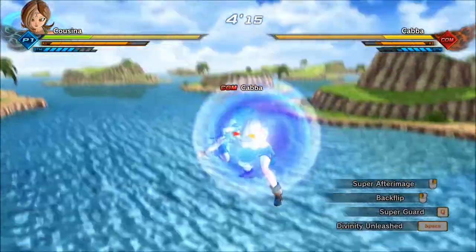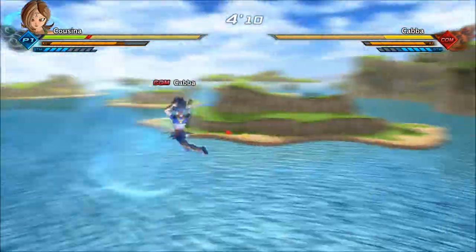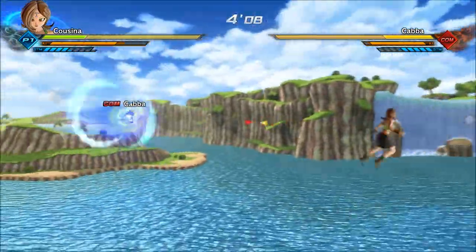Here's Super Guard. This will drain your Ki to use it, but it will render you invulnerable to all forms of damage — they can't even grab you out of it.